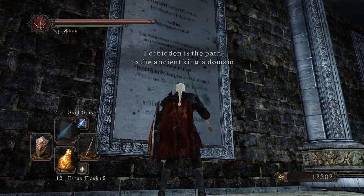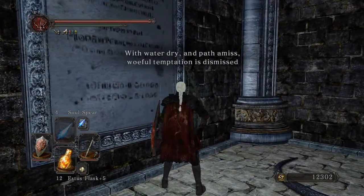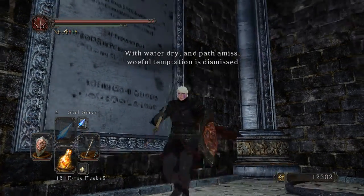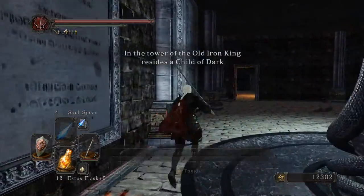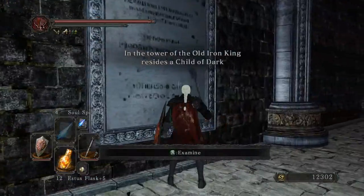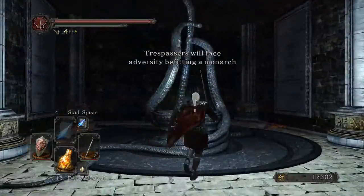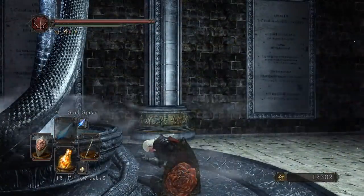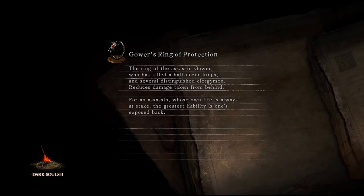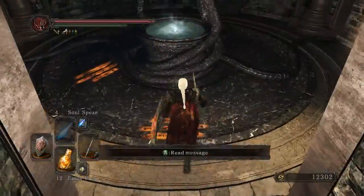So this is how you get to the DLC first. It says: 'Forbidden is the past in the Ancient King's Domain. With water dry and path amiss, woeful temptation is dismissed.' Very cryptic. 'And the Tower of the Old Dying King resides a child of dark.' That confirms what the community was speculating about the dark queens like Nashandra and whoever's going to be in this DLC.